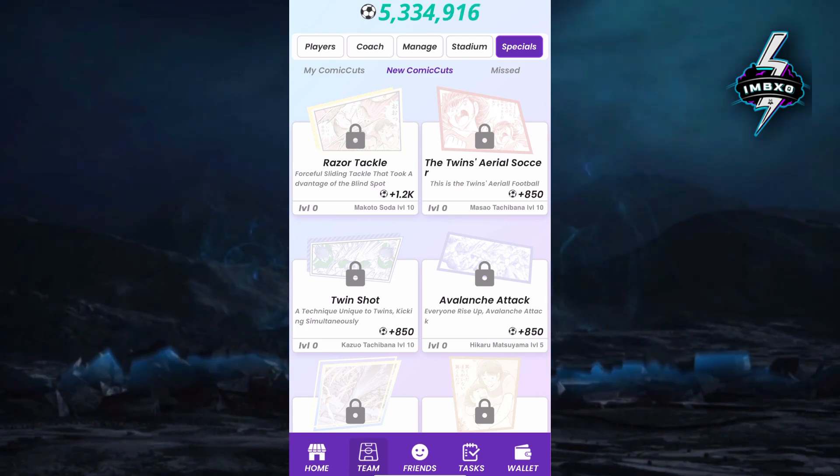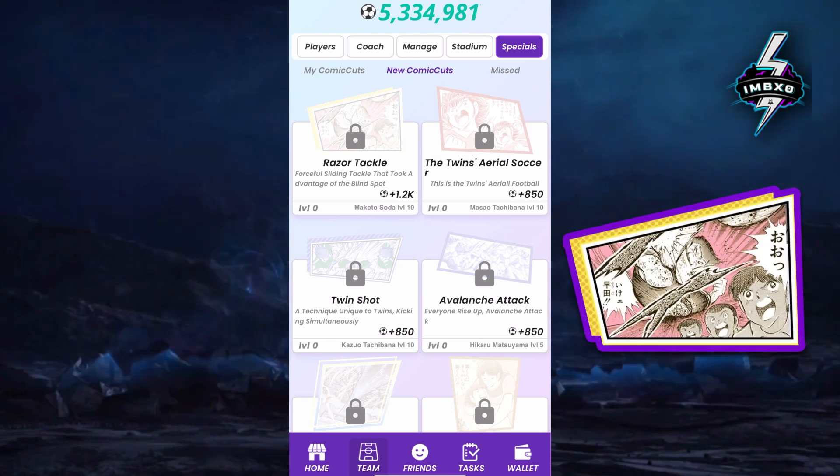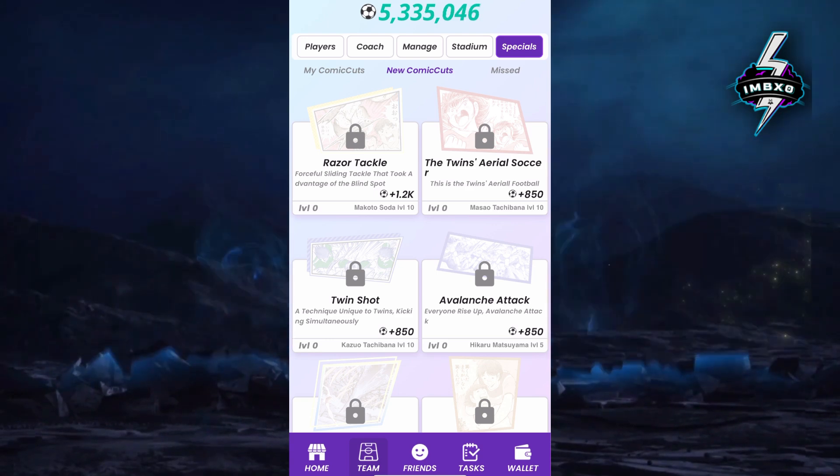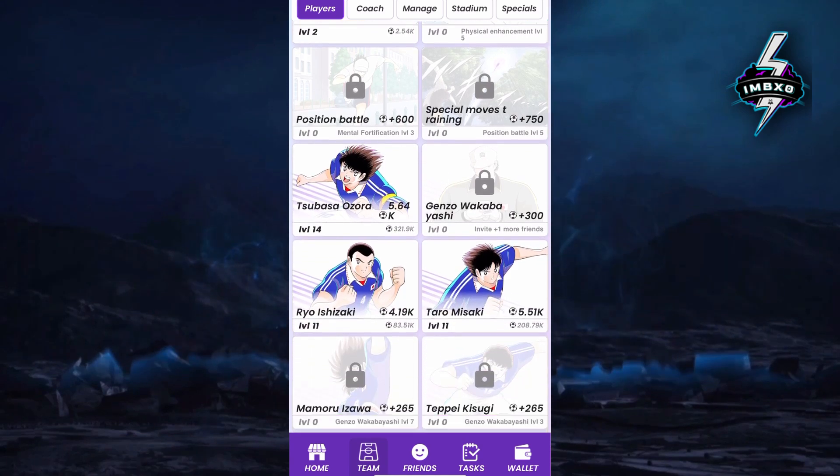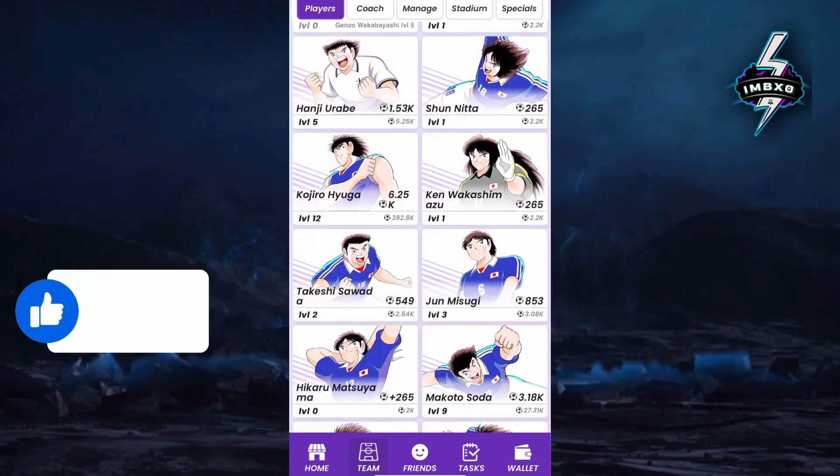Make sure to turn on notifications so you never miss an update. Let's unlock the Razor Tackle card together — follow my lead to find the required card. To unlock the locked card, select the player section, scroll down, and choose the Makoto Soda card.